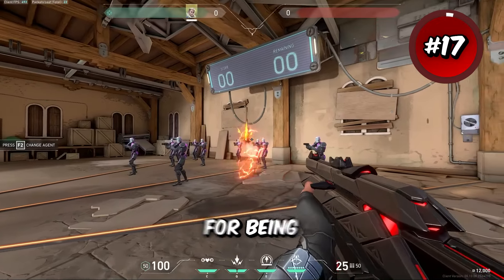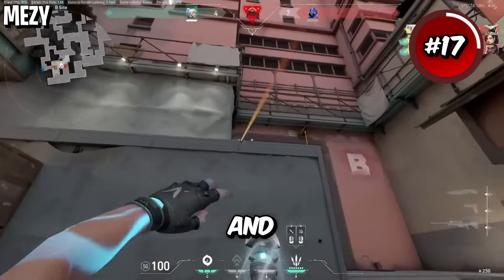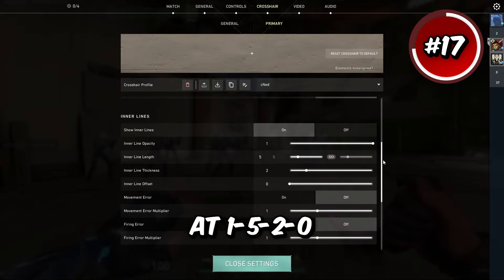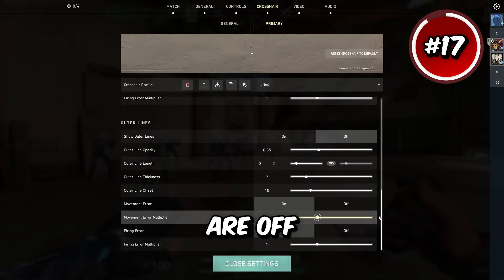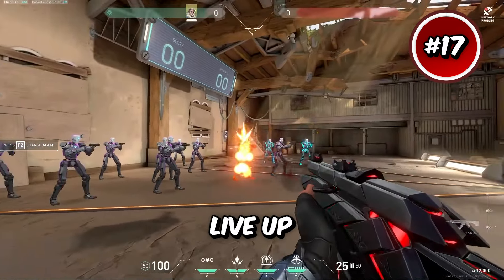Xenad is very well known for being a mechanically gifted player and his crosshair is pretty similar to Cryo's and Benji Fishy's, but slightly bigger. He has outlines off, inner lines at 1-5-2-0, and outer lines are off. Xenad's had some incredible moments, so you should try this one out and see if you can live up to it.